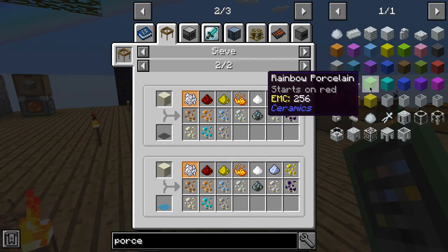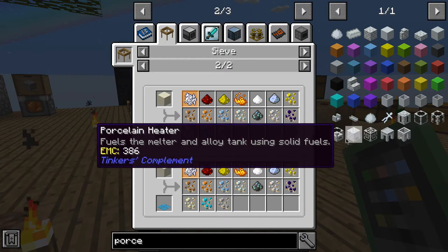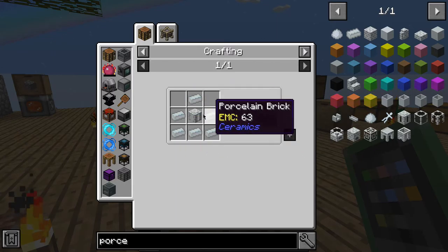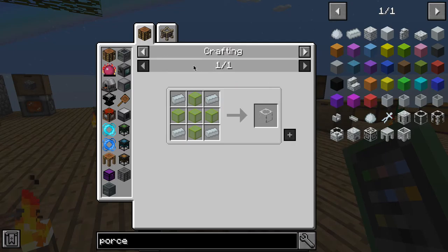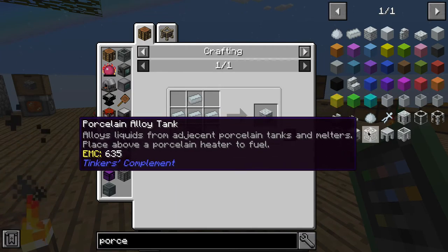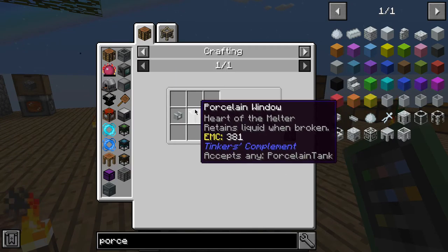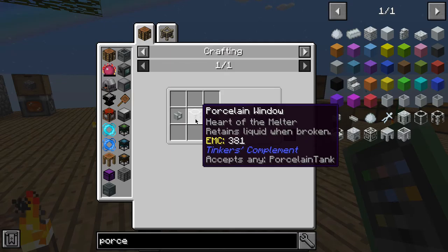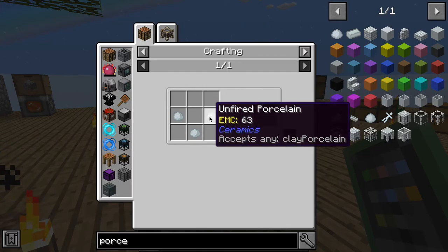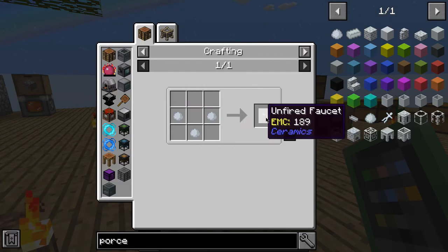I'm working out how many materials I'll need. Counting through: one, two, three, four, five, six — add four is ten, then eleven through sixteen — add four is twenty. We need three faucets I think.